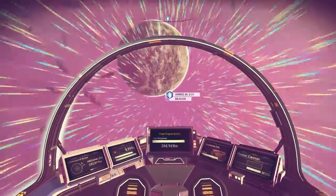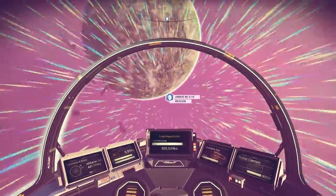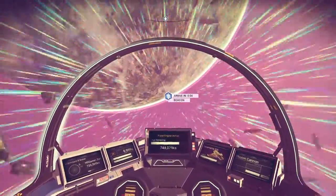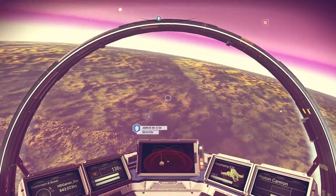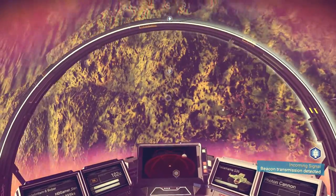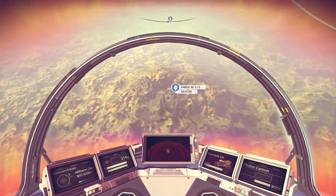This next planet is actually really close to this one. I wonder if the space station moves around or stays in the same area - maybe there's one in each galaxy. We've got loads of fuel, arriving in 8 seconds - I think that means into the atmosphere. Yeah it does. One minute until we arrive at the beacon. It's a Brenner's Ewellyn - okay nice, I wonder what we're going to find on this planet. We found a lot of creatures on the last one.